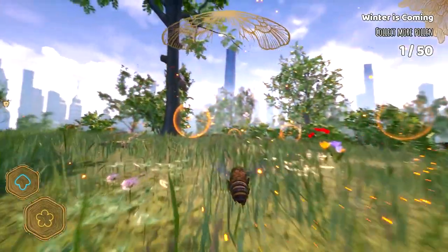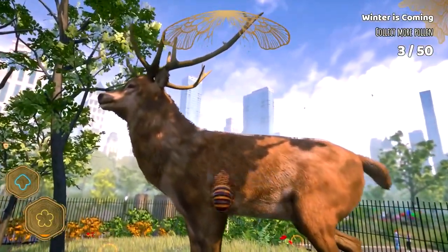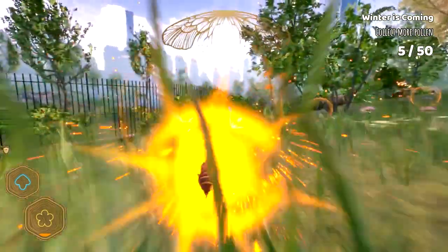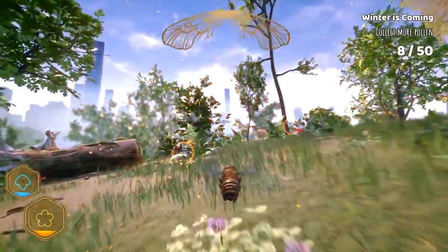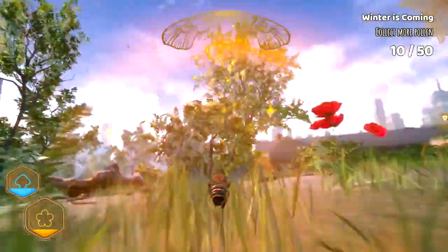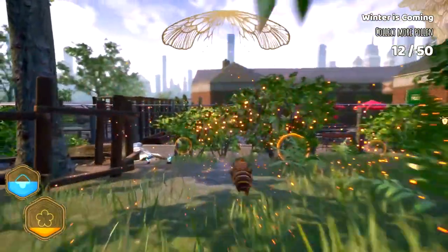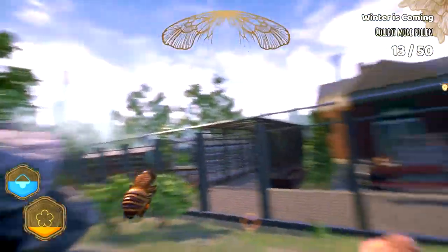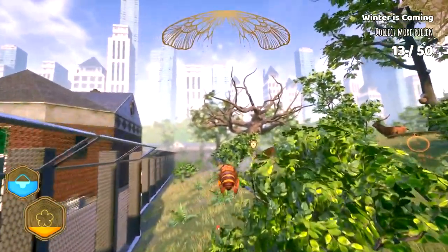I'm just going to fly through some of these bad boys. One of the things I really want to do is — there's like a bunch of side missions — and one of them that I really want to do is the one called Sting the Bully. I can't quite remember what colour marker that was. I feel like it might have been orange. We'd probably have to go out into the world to find one of those. We're quite good for Beetro right now, but if I see one, I'll try and find it because I wouldn't mind doing some stinging.